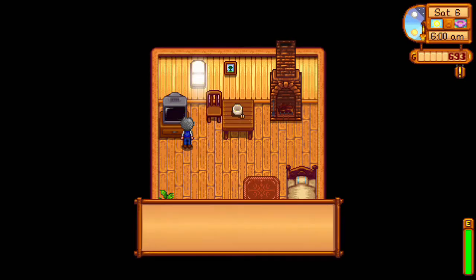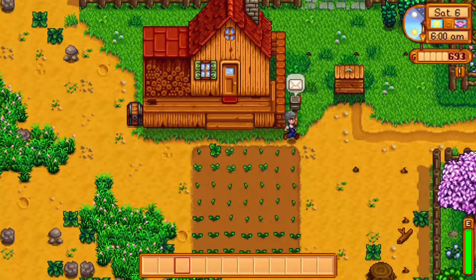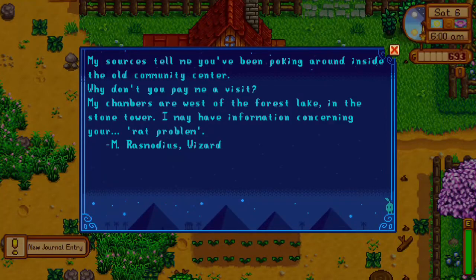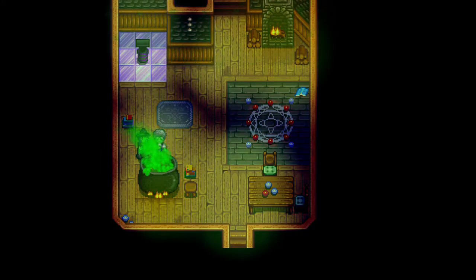After the community center cutscene, when you go to sleep and wake up the next morning, you will get a letter from Rasmodeus. He is found in the little forest area beneath the farm. When you go meet the wizard, he's going to have you drink a potion and it's going to give you forest magic.